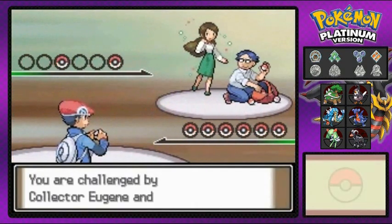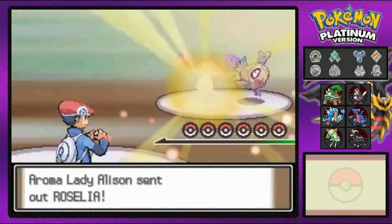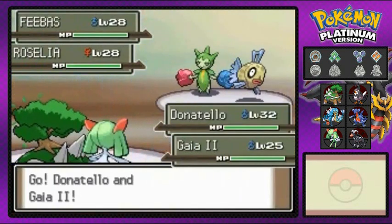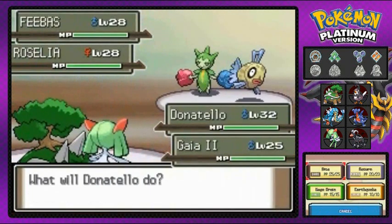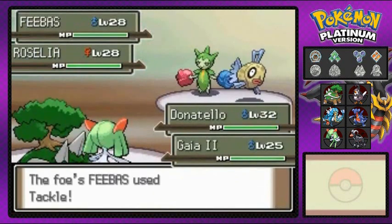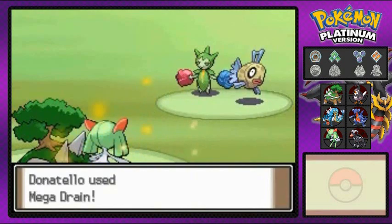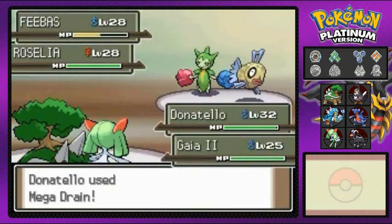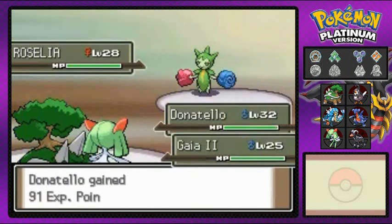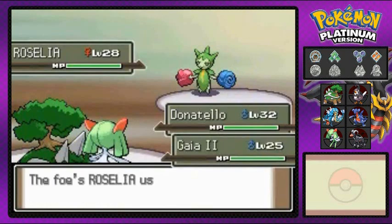In our last episode we captured a Houndour named Hera, and now Hera has evolved into a Houndoom. Not only that, Donatello finally evolved into a Torterra. We're going to take advantage of our fully evolved Pokemon on the team, making our way to Pastoria City which is where the next gym battle is. I think we have four badges at this point.